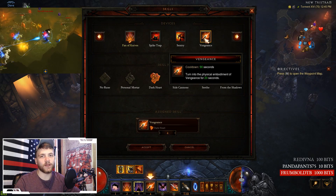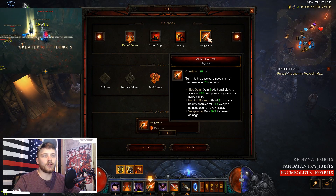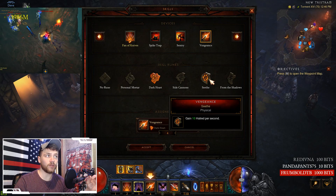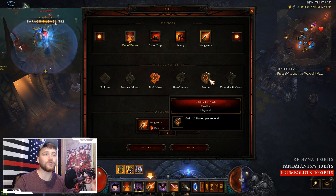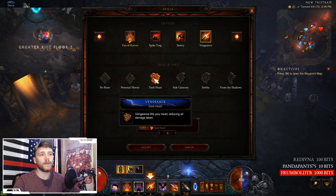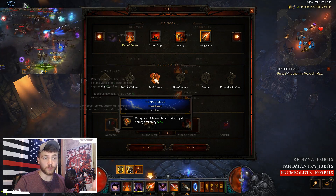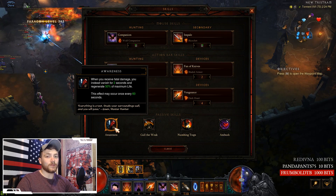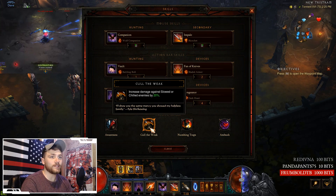You've got to have Vengeance, and that's why we have Dawn in the cube — for 20 seconds it shoots little cannons and homing rockets. On lower difficulties use the Seethe rune because you gain 10 Hatred per second; on lower levels you're killing enemies in one hit so you won't get Hatred back from Impale. For higher rifts, use Vengeance Dark Heart, which fills your heart reducing damage taken by 50%. You also need Awareness for the cheat death — it kind of stinks but you have to have it with every build or else you're going to die a lot.